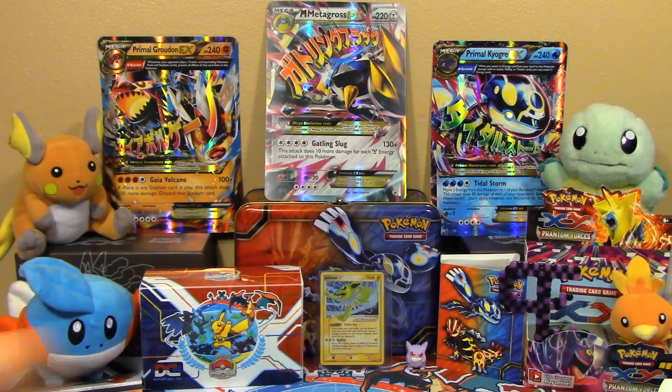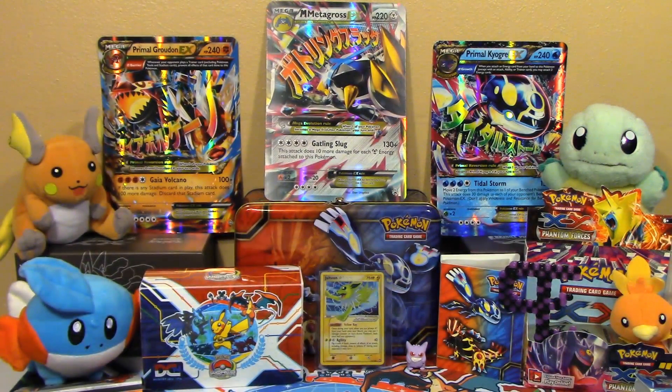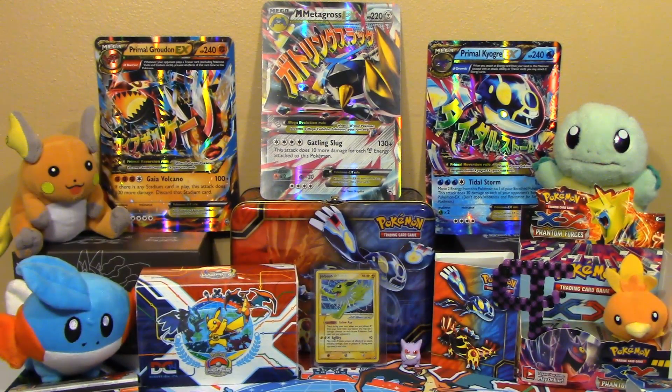So there you have it, guys. There is our Legends of Justice box with Virizion, Terrakion, and Cobalion up there in the corner. We rescued that one from Toys R Us from the grips of the shelves — and kids. It reminds me of that Greninja you had to save. Hopefully you guys enjoyed it. If you did, be sure to like, comment, and subscribe if you're new to the channel. We'll have plenty of new stuff coming up shortly. So until next time, I'm Professor K. And I'm Zen. For the Pokemon Evolutionaries.